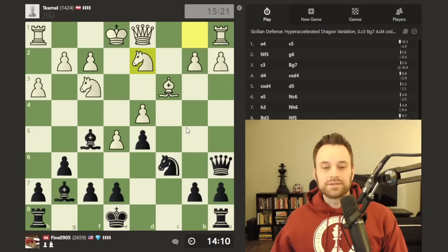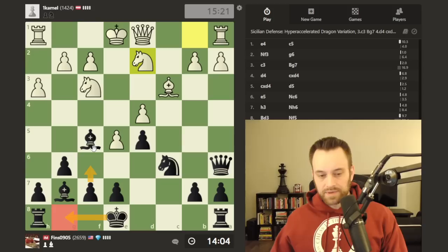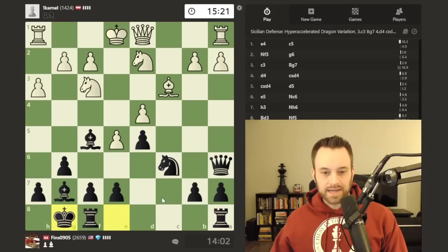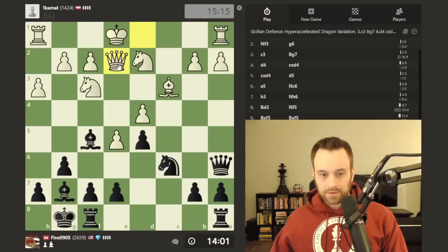Nbd2 — here I will probably castle short and then maybe look to open the center with f6, assuming white's king remains in the middle. I'm also thinking about Bd3 right away, but I don't see the rush on that move. Let's castle and basically ask white how they're going to extricate themselves from this situation. They have all their minor pieces in the game, but their king is the big question mark here.